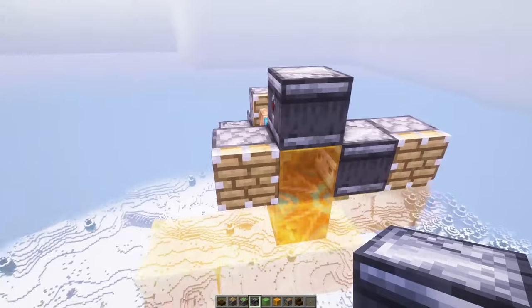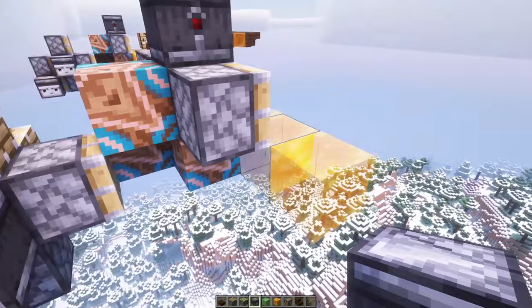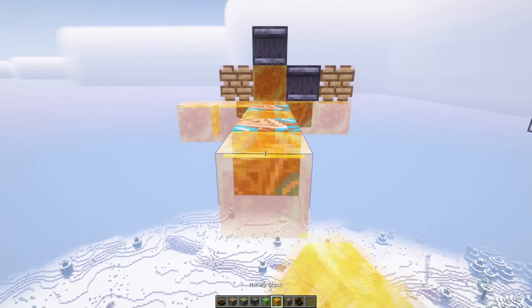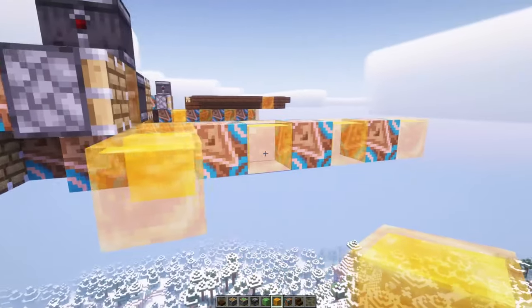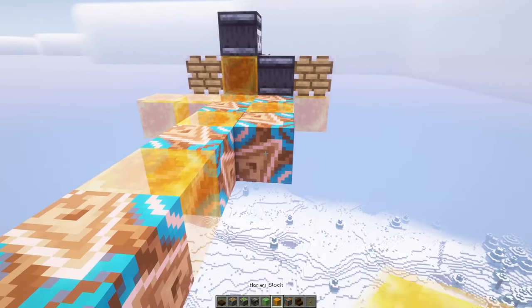We're going to put an observer looking away from it so that it powers that one. In Java, we can do this, and so that works perfectly. For this first one that's sticking out the furthest, we want to add the pattern four times — two, three, four — so there should be eight blocks total. You'll see each of them happens four times. Then we're going to fill in the rest of the pattern.